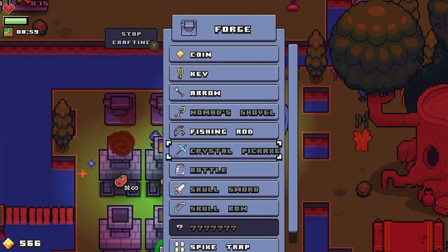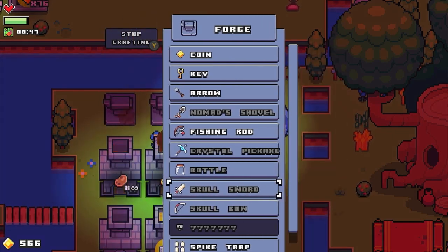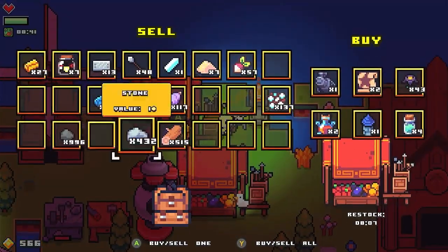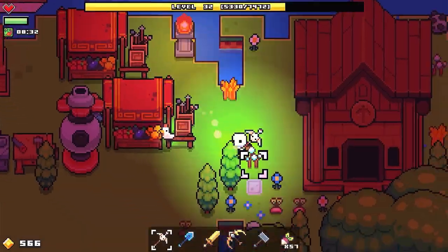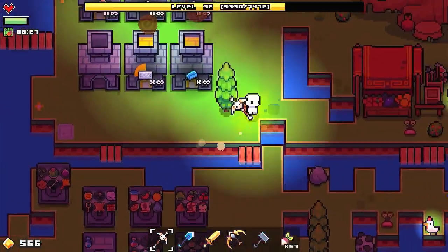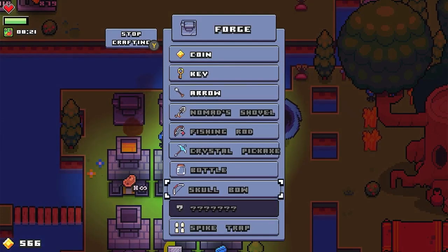Skull pickaxe is now done! Let's check the next pickaxe — crystal pickaxe. Let's check the top one and this one. Now we have enough to get the sword. We'll go ahead and craft the sword. I think we just need about four or five more.